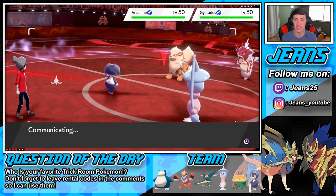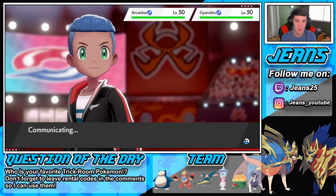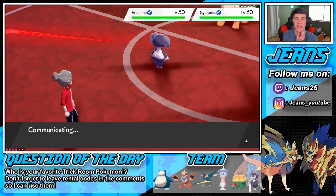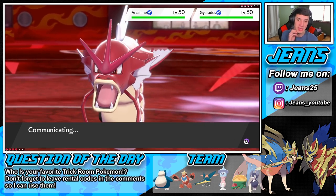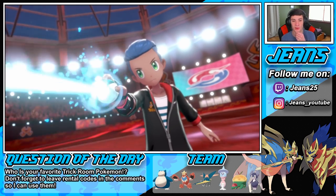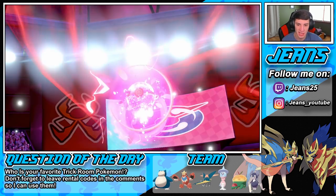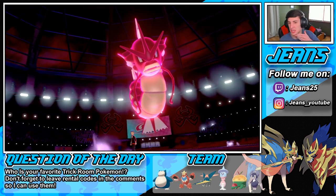The team has to be able to take out Indeedee in one hit and get a shot on Hatterene, but most of the time Follow Me trick room just works. Imprison trick room came into effect so you can imprison it without worrying about Follow Me, but there are plenty of ways. He Dynamaxes — I guess maybe the Arcanine? Nope, he's rocking out with the Gyarados. What's the Gyarados going to go for — maybe set the rain?